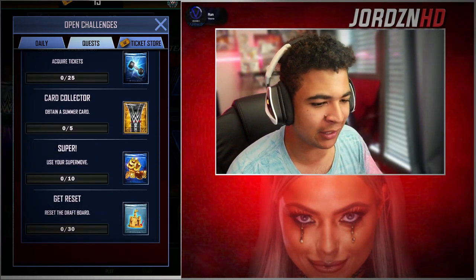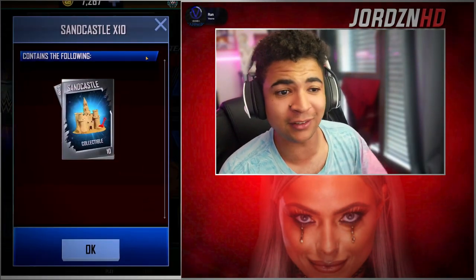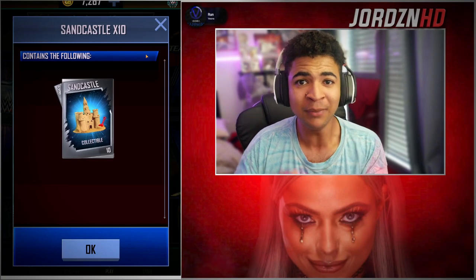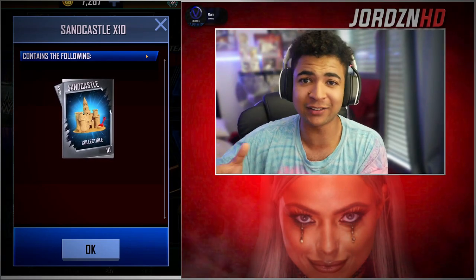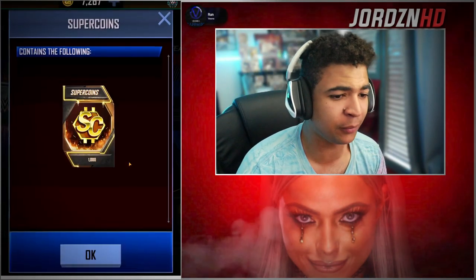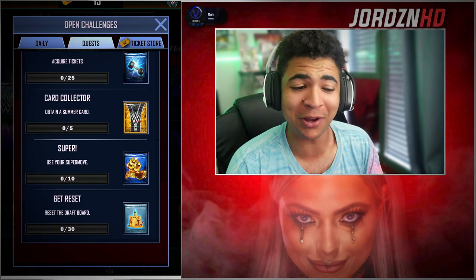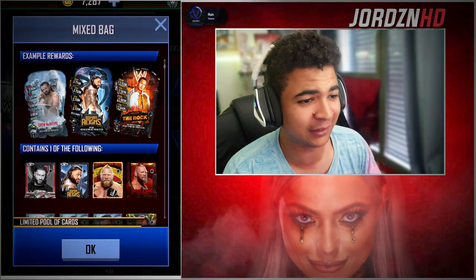So we're going to start from the bottom. Reset the draft board 30 times — piece of cake, PvP, get it done. That gives you 10 sandcastles, which is awesome, so you guys can get the superhero cards or the up in the sky packs from the collections. Then use the super move 10 times for a thousand super coins. Not too shabby. I'll be doing that. Obtain a summer card 5 times — piece of cake.